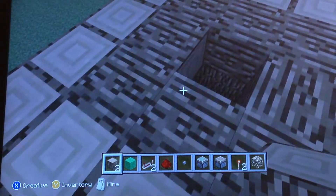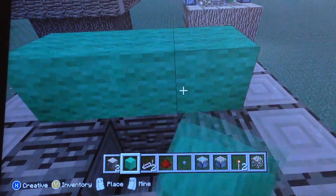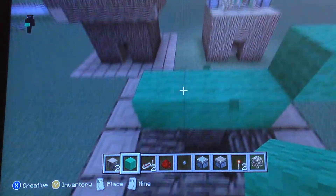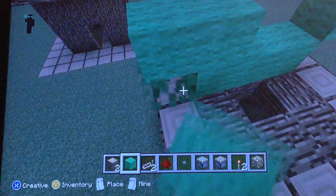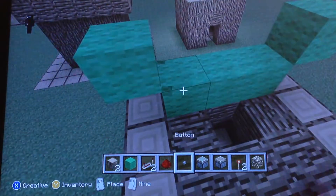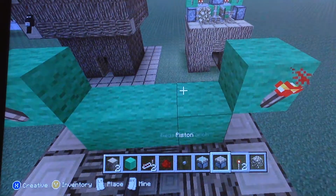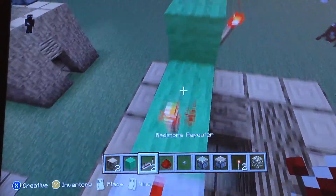So it's going to look something like this. When you're in here, you're going to take one of your blocks of choice and place three like that. Then come over here, place that, and break that — same over here. Now take your redstone torch and place one there and one there, and place one there. Then put it there and there.